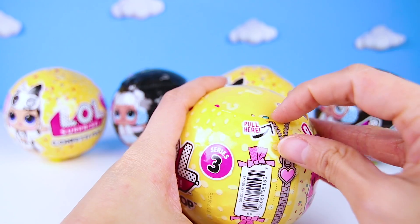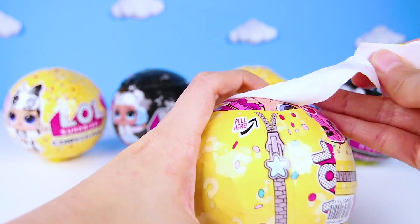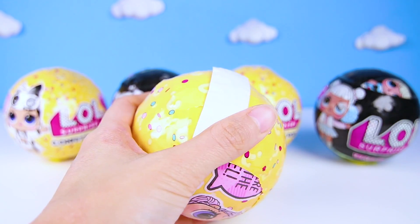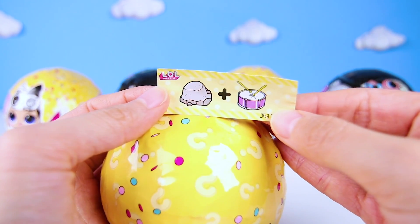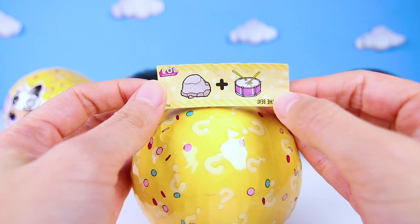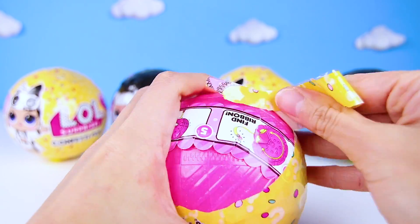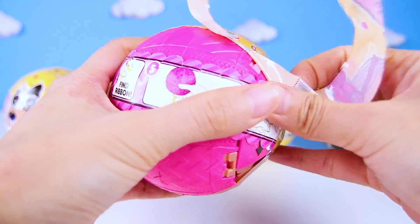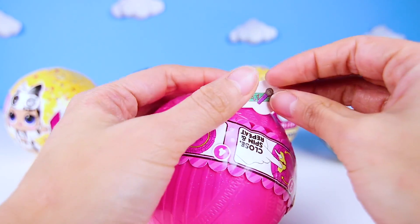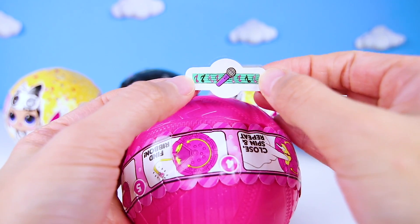You can tell this LOL doll is real because it's yellow and it has a Snuggle Babe on the front! Let's start unwrapping some layers! Unwrapping to find our surprises is my favorite part! Look! Here's a clue to help us find who we got! It says...Rock the Beat! Hmmm...maybe this LOL doll loves music and dancing! We have to keep going! And look what we found! A miniature finger tattoo that has a microphone on it! Wow, it's another music clue!